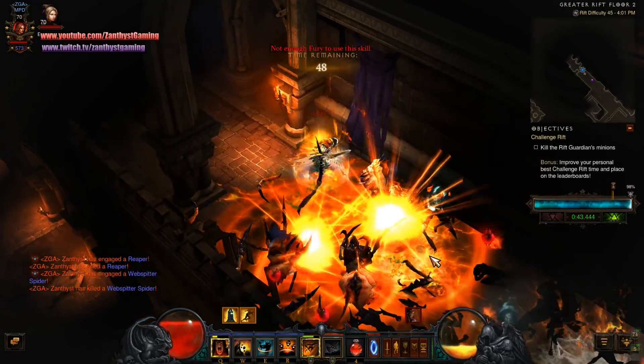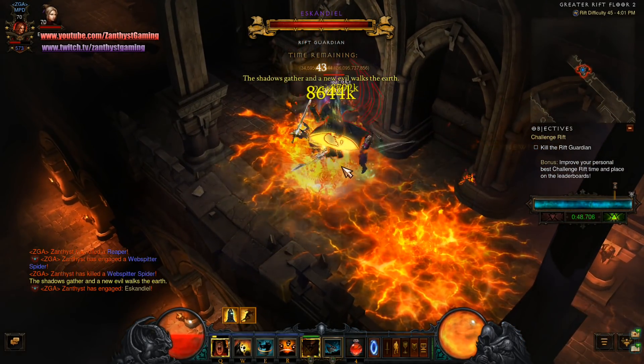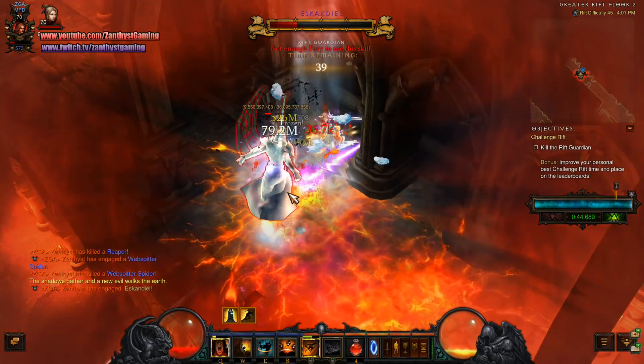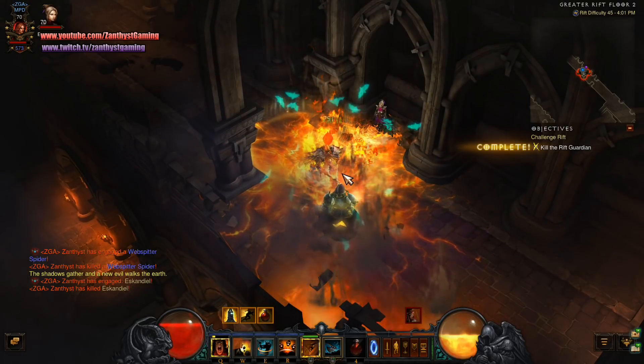Try not to die in their explosions. You do have a cheat death, so if you have to use it to get a little extra time, you can. I am going to pop my cooldown — my avalanche — there.